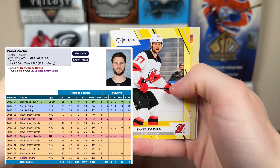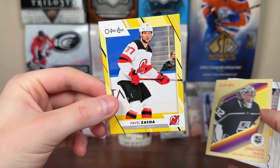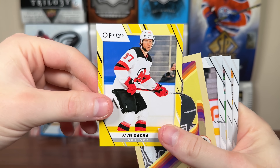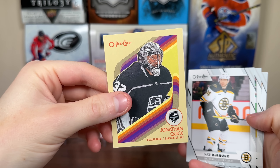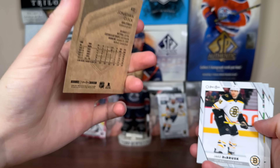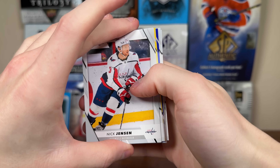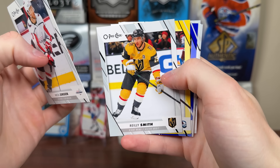Zaka hasn't played for the Devils since 21-22 also — another weird one. I mean, I don't expect to pull the Bedard yellow, it's just way too tough. We got 27 packs from three blasters, so 27 out of 600 shot at pulling Bedard. There's Quick retro still on the Kings — that's pretty out of date. Jonathan Quick there. There are several players in here that have cards with pictures from two or more teams ago.